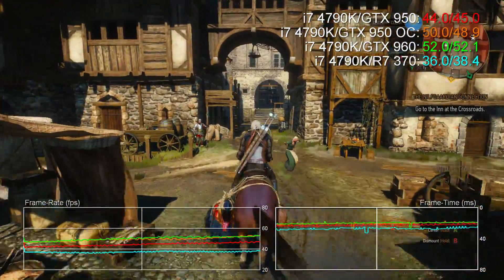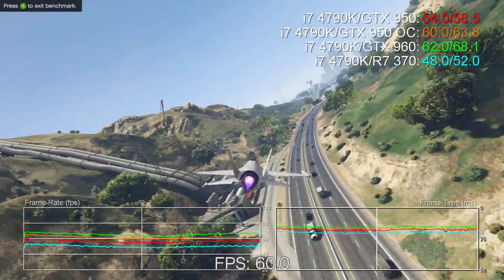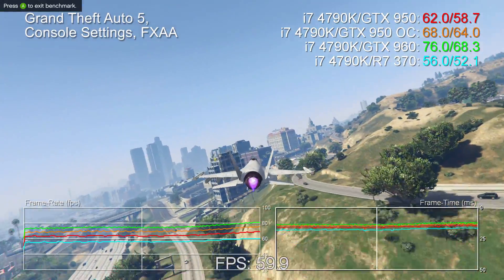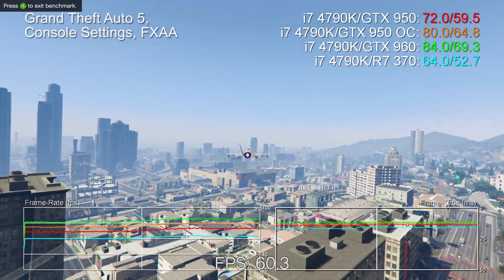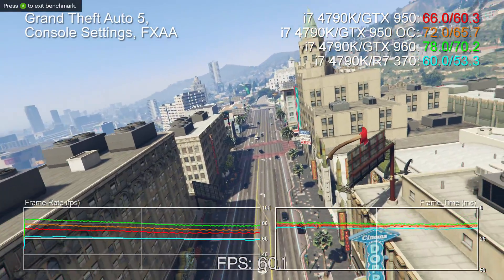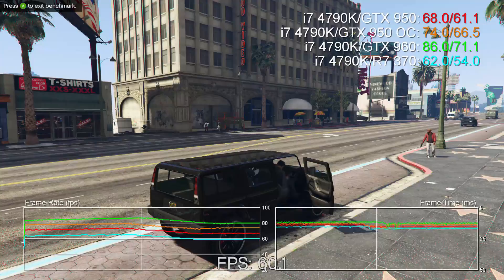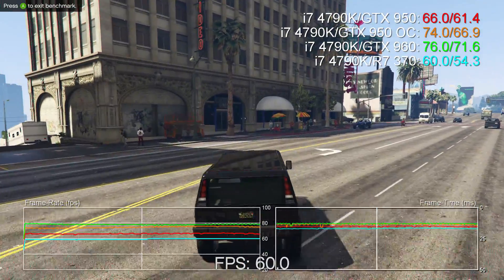To add an extra dimension to the benchmarks, we've also overclocked the 950 as far as we can take it while retaining absolute stability across our benchmark suite and overclock stress test. The result is a further 120 MHz added to the MSI's core and 400 MHz — 800 MHz effective — to the GDDR5 RAM. The GM206 chip inside the 950, and indeed the 960, seems to hit stability limits at 1500 MHz boost clock, and that's exactly where our overclock takes us.